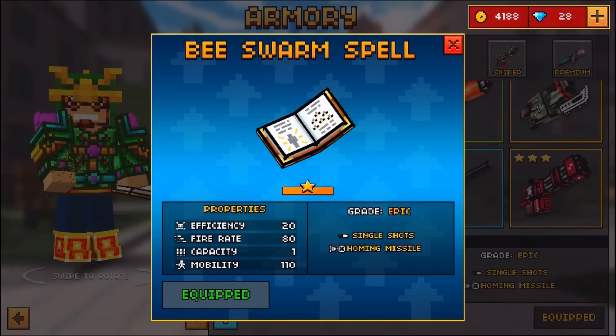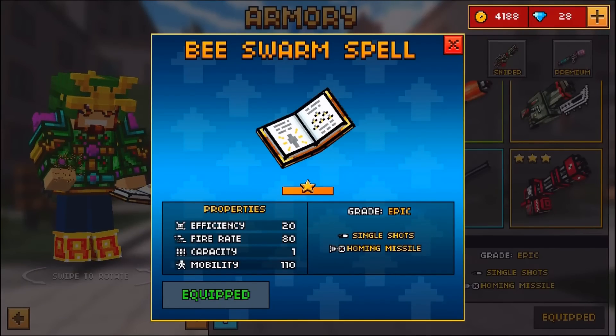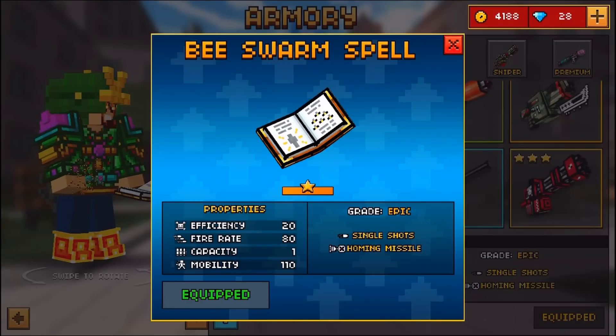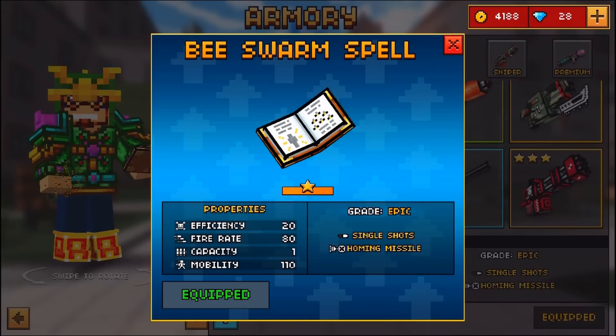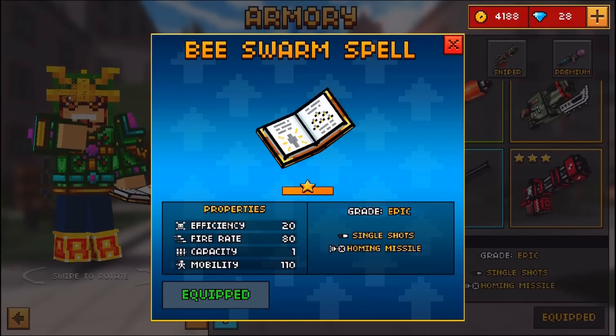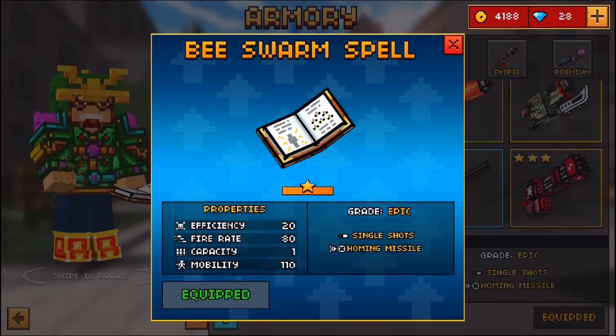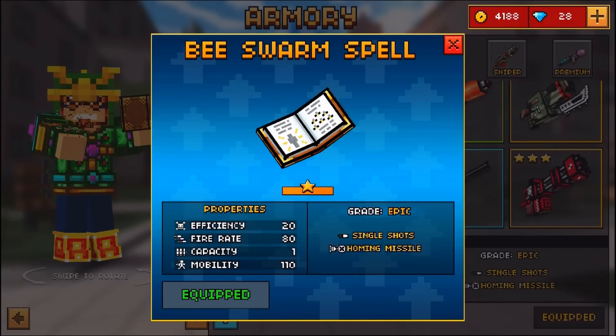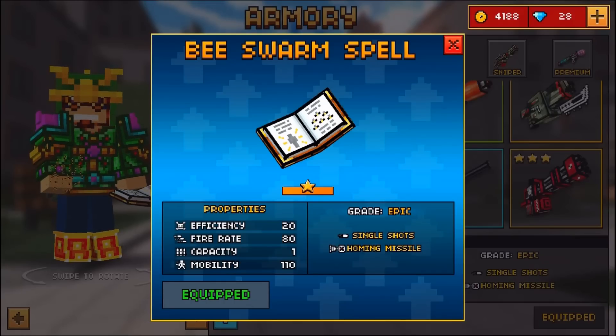Going into the shop menu and looking at the stats of the B-Swarm spell, we can see that Really Soft gives this weapon a grade of epic and an efficiency of 20, which I actually think are very accurate stats for what this weapon is. This weapon is not the least powerful primary weapon and not the most powerful primary weapon. It's not some crazy overpowered weapon like the Secret Forces rifle or the anti-hero rifle. It's just a very good weapon.